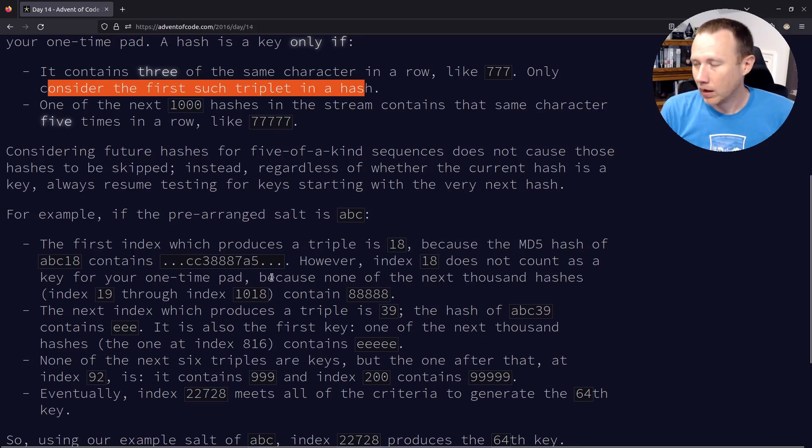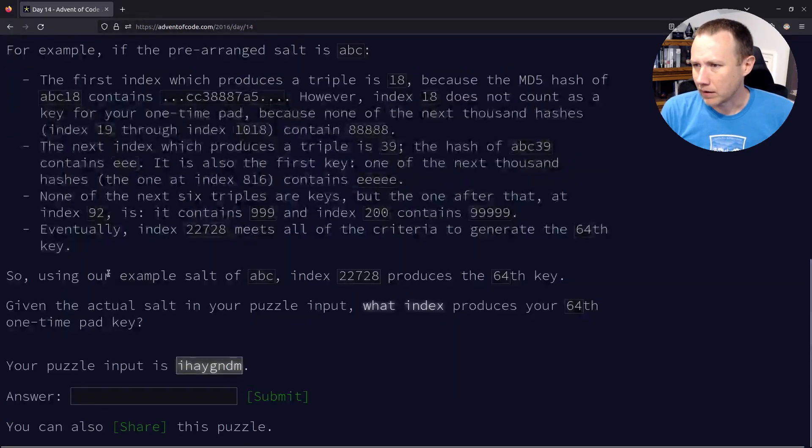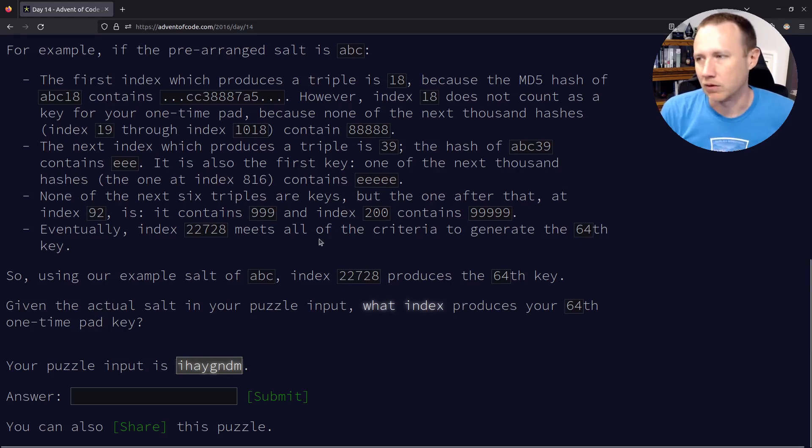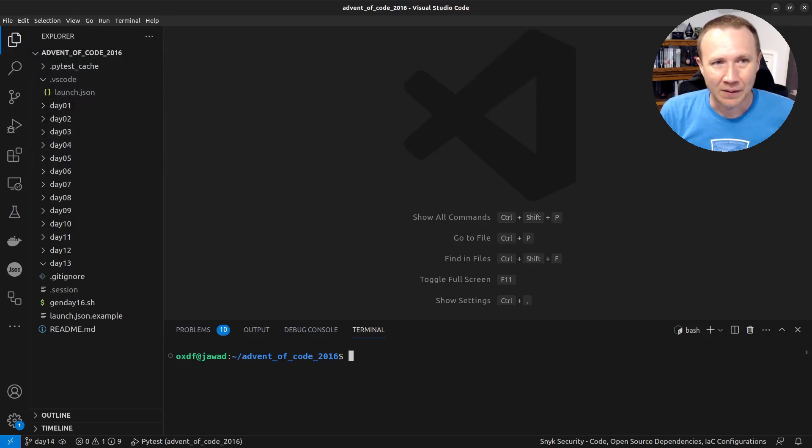They gave us a lot of example data with a lot of mini steps we can use with tests. Let's go ahead and try. We're going to start by running the sourcing gen day script for day 14.